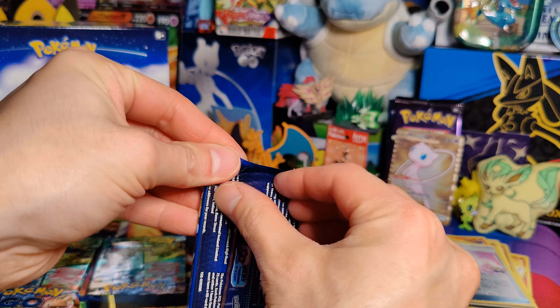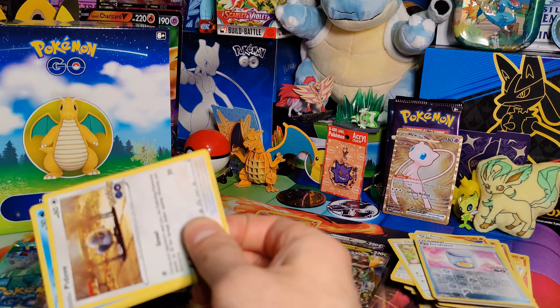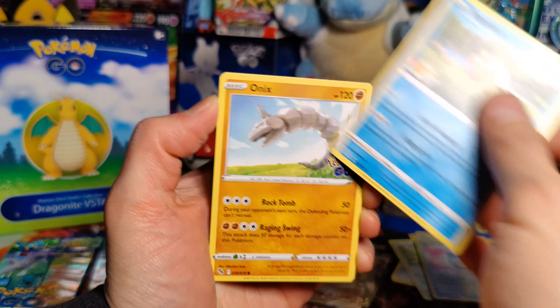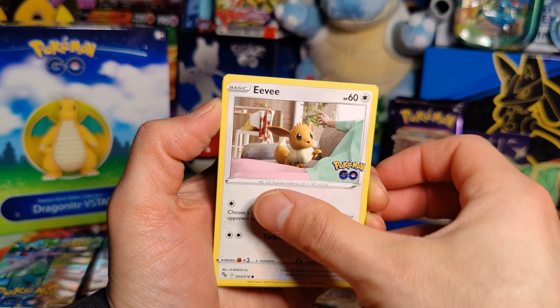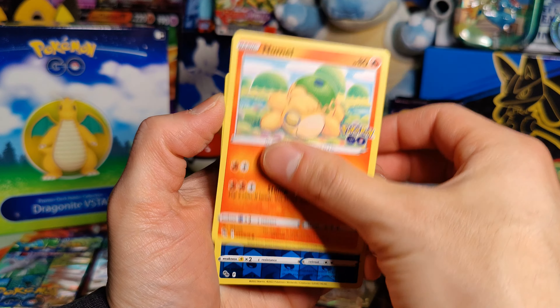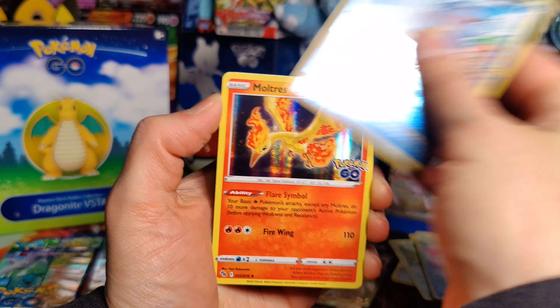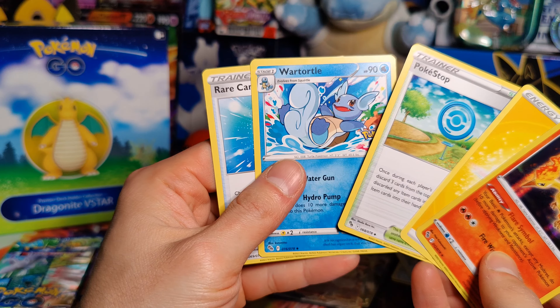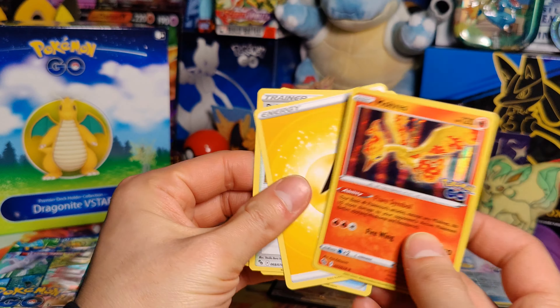Alright, a few packs left here. Piedove, Magikarp, Onyx, Eevee, Numel, Wartortle, and a Moltres Holo. Pokestop, Wartortle, and a Rare Candy.